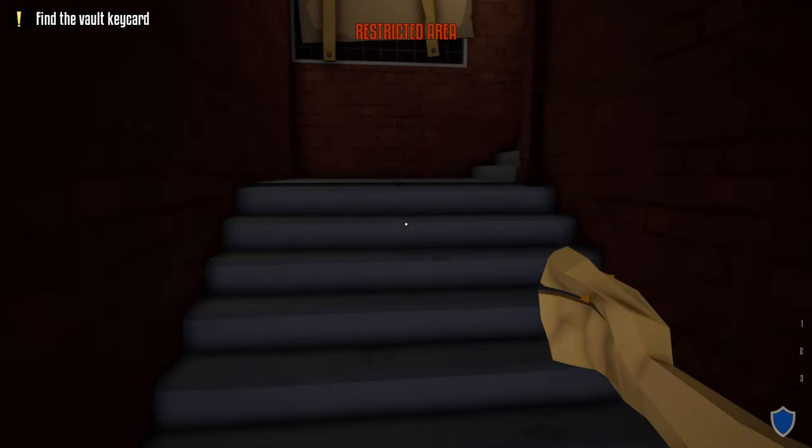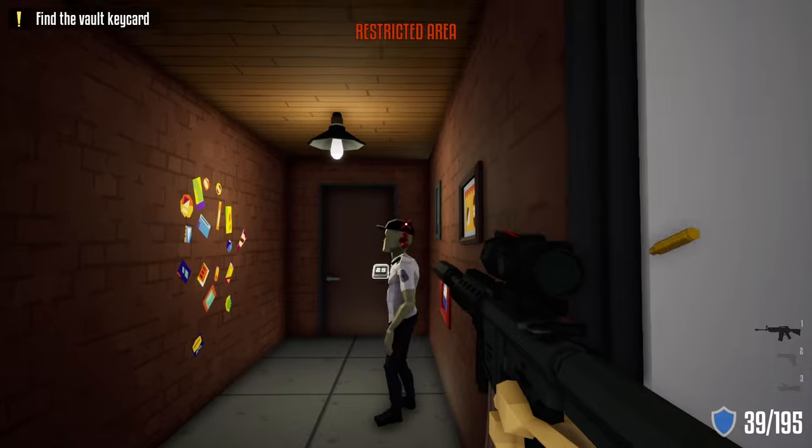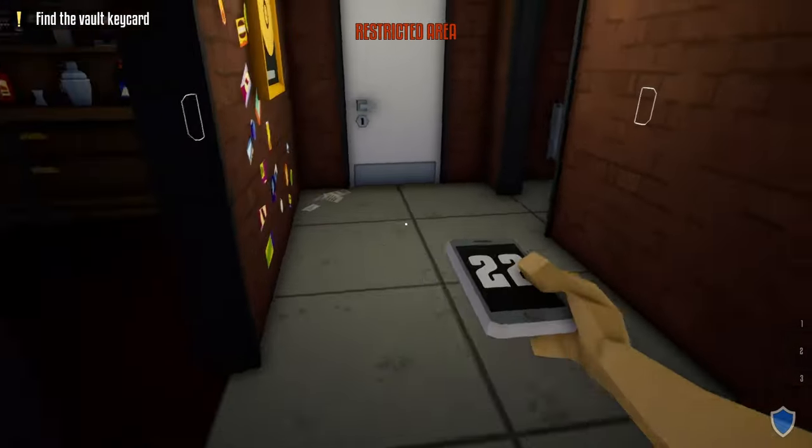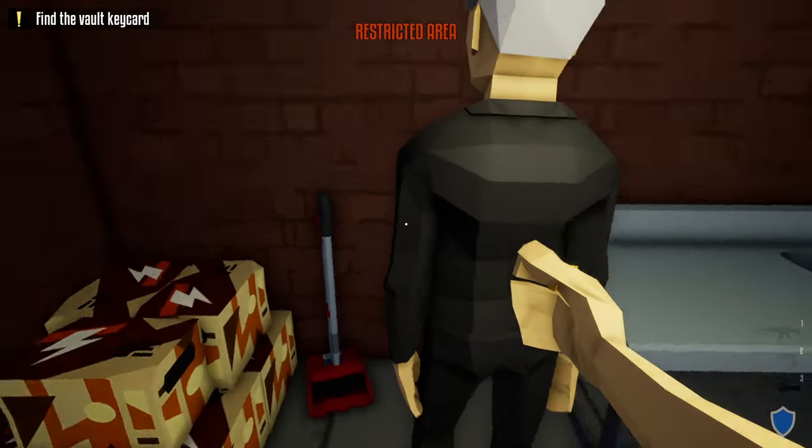Now the next step is we're going to go all the way back up to the main floor and zip tie all the civilians. But before we zip tie all the civilians, we're going to take out this guard to the right of the manager's office, take his phone, do the check-in over here, and then we're going to start zip tying the civilians, starting with this one.